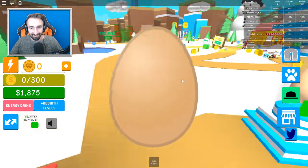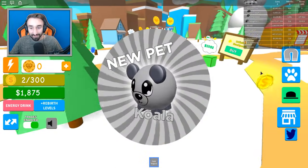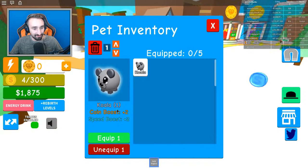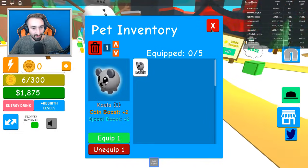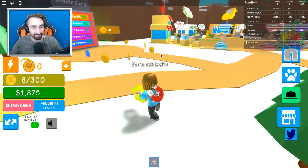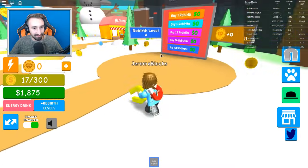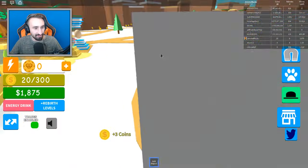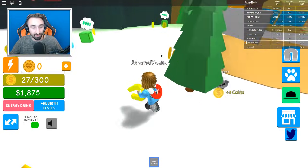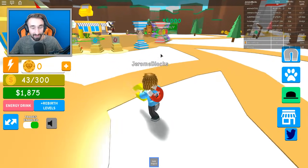There we go — what kind of pet's it gonna be? Please be something really good. We got a koala! Let's go use him. Coin boost plus two, speed boost plus one. We equipped him, and we have one of five pets. He's actually giving us three coins for one yellow one. I feel like we should just go ahead and fill up with pets.